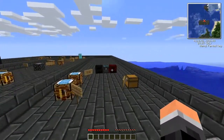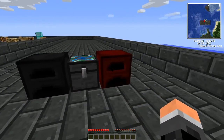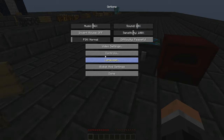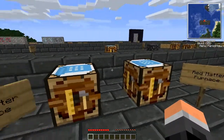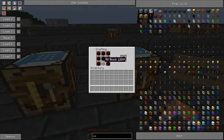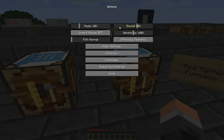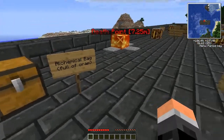Over here we have a dark matter furnace and a red matter furnace. You make the dark matter furnace like this, and the red matter furnace like this. The red matter furnace costs roughly 5 million EMC, so that is a lot of diamond.